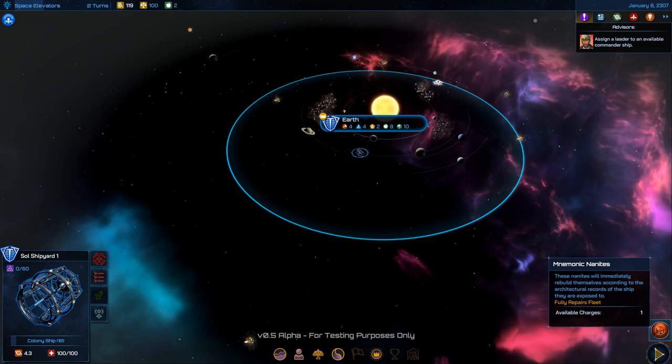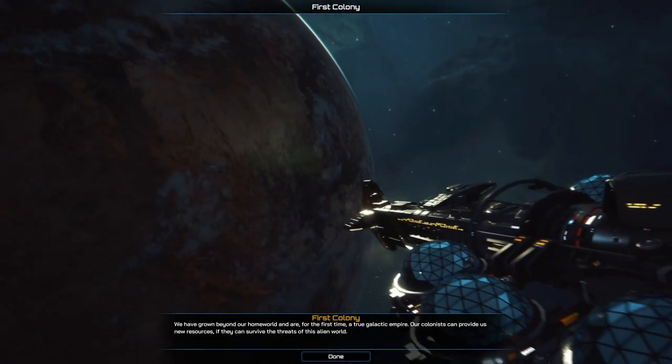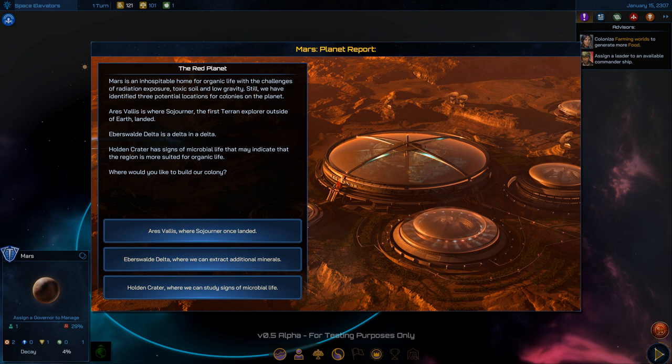I'll name this Mars. These kinds of events — which pop up when you colonize a new planet or just randomly — give you a situation to decide and whatever you decide influences your ideology. Mars is an inhospitable home with radiation, toxic soil, and low gravity, but we've identified three potential colony locations.